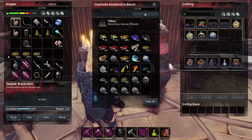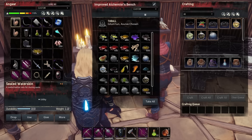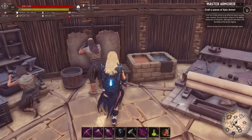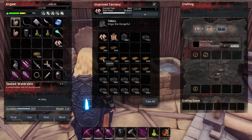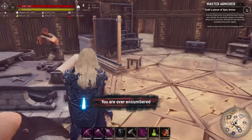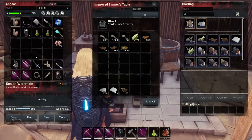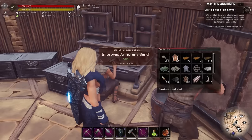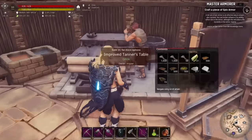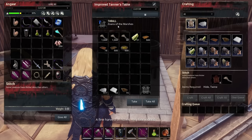We'll drop the alchemical base into storage, take a stack of it, and put the bear pelt in the tanner to get that tanning. We've got alchemical base, we're going to need thick leather, and the last thing we need is oil — we'll make the hardened leather in the tanner.